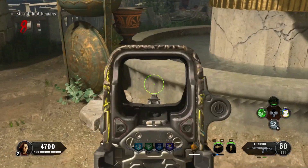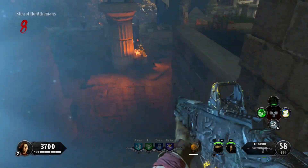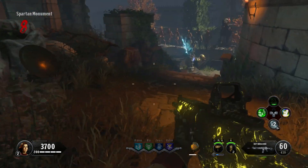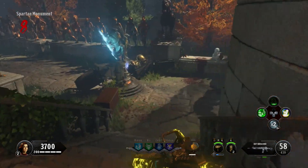Going down the Sacred Way, the first location is going to be on this fountain here in the Stoa of the Athenians. The next location is going to be here at the Spartan Monument, underneath the actual statue of the Spartan. Then a little ways down, we're going to find another spot here in the hill right next to the Wooden Stump.